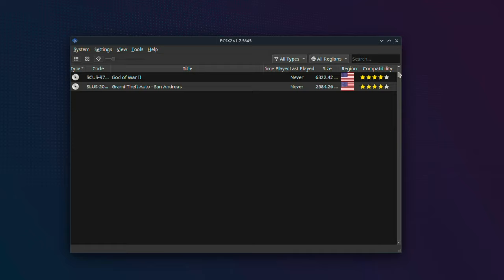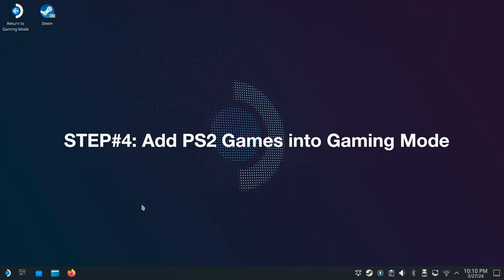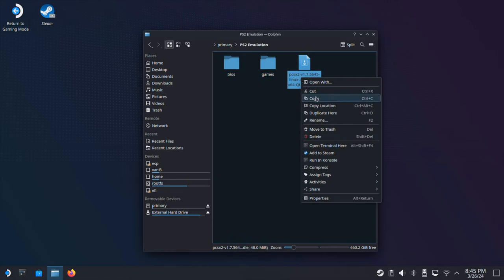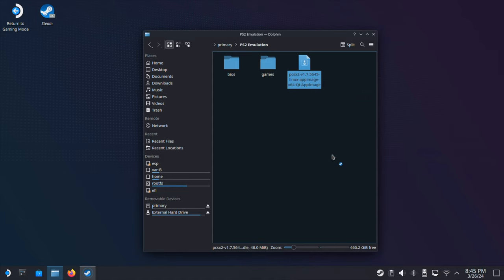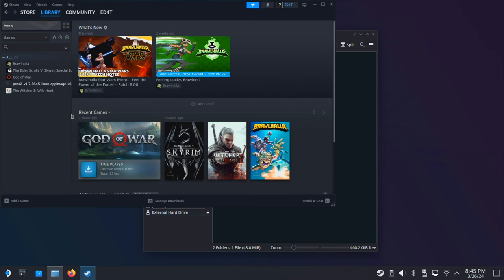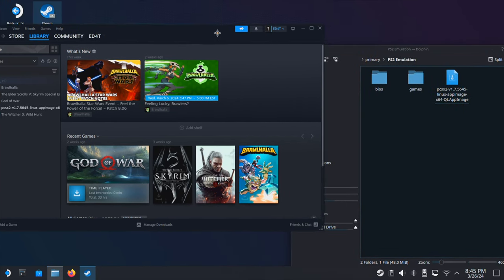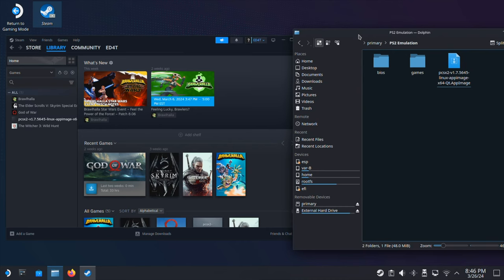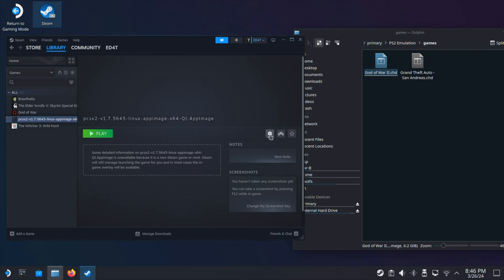Close the emulator. Now we are going to add the PS2 games into Steam Deck gaming mode so we can launch PS2 games just like normal PC games. Go to our PS2 emulation folder, select the PCSX2 AppImage file, right-click and select 'Add to Steam'. Then open Steam and go to the library — the PCSX2 AppImage should show up there. Select the AppImage entry and click the gear icon, then go to Properties.